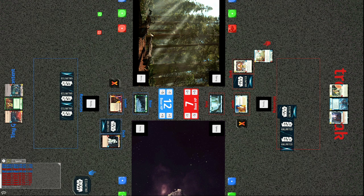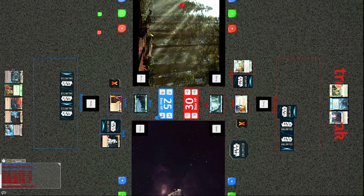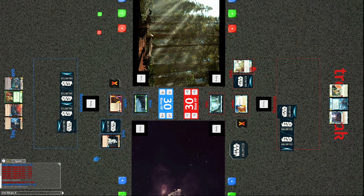If both players pass in a row the turn ends, and if one player passes and the other takes the initiative the turn also ends. Players draw up and decide what to resource. The System Patrol Craft comes out — a three-cost 3/4 space fighter with Sentinel. The commentator was expecting Tracks to play General Dodana, but without other friendly rebels on the board he thought it would be premature.